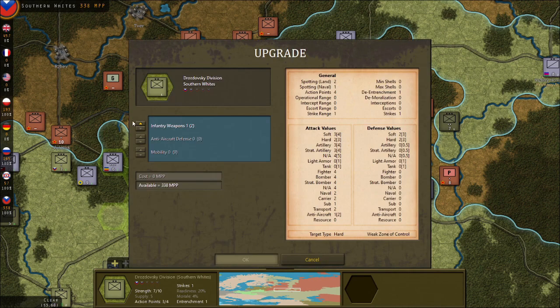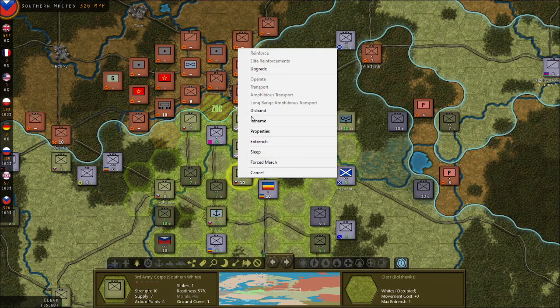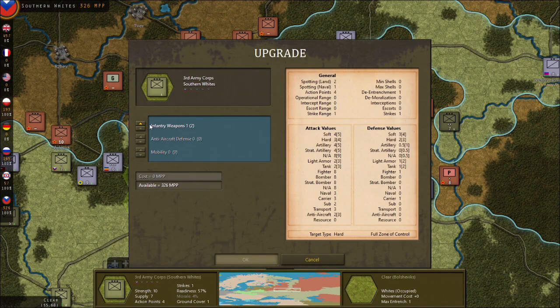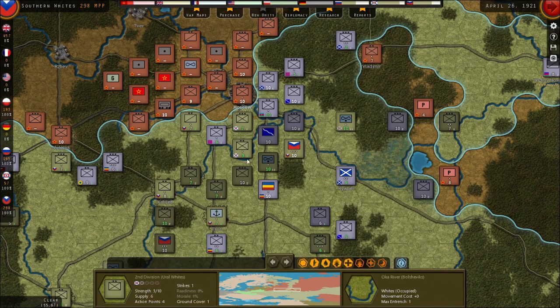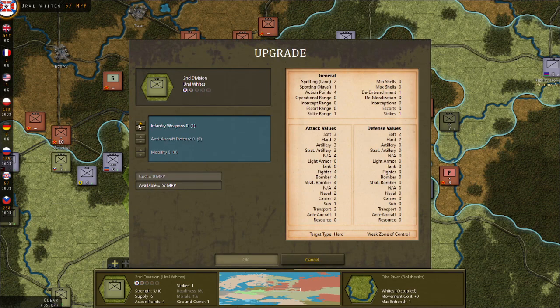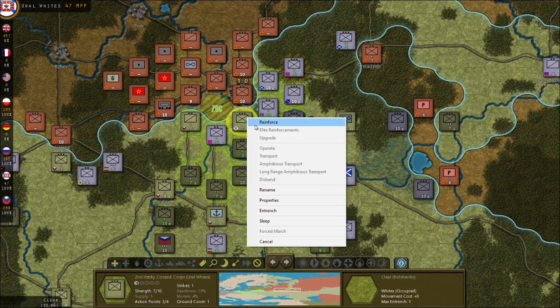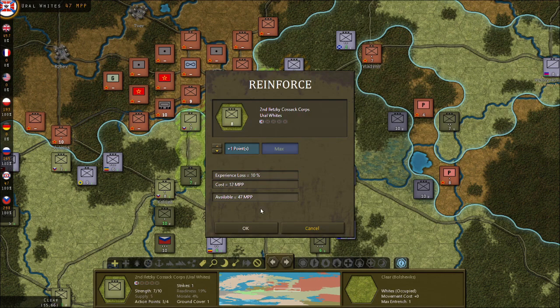That's what happens. The one thing the Bolsheviks have — I keep saying Russians — is they don't have interior lines, but they're homogenous. They're not all mixed different things trying to cooperate with each other, which is an issue for us.